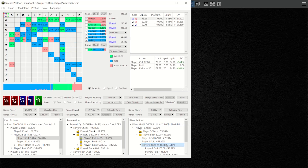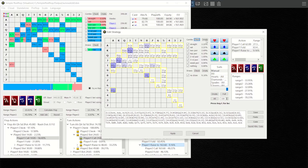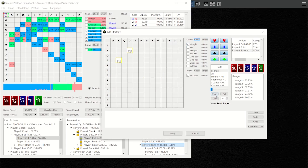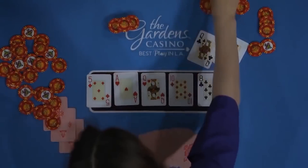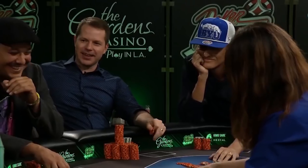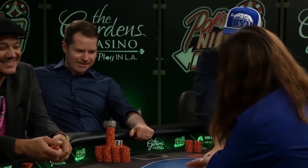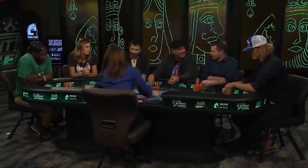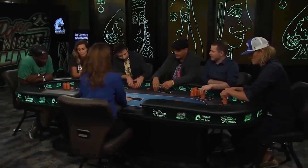But what should Tyson do if instead of Rob raising here on the river, it was the ultimate caricature of the player type used to justify exploitative play over GTO — old man coffee who only raises with the nuts? We can use the solver to node lock the big blind strategy to only raise with a straight and nothing else. Not surprisingly, the solver now folds all of its holdings in Tyson's shoes, including its set of aces. This is an extreme example that's not very realistic, but it is instructive to prove the point that a solver is simply a tool that calculates optimal strategies based on whatever inputs we give it.